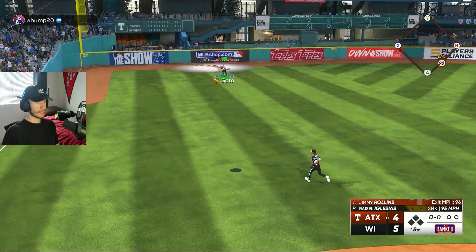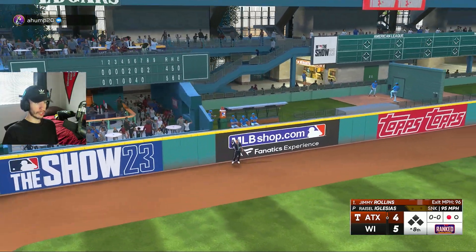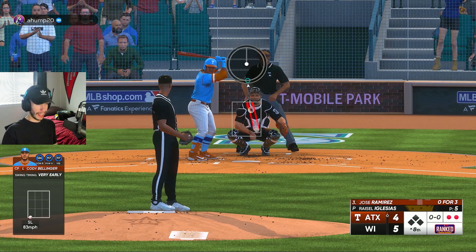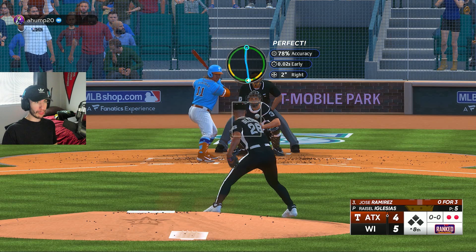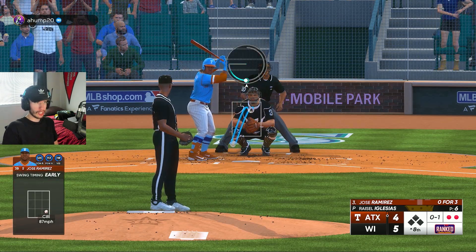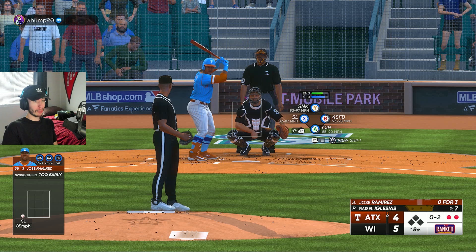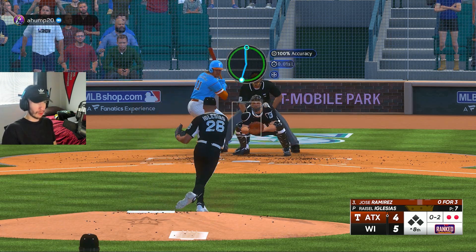That's going to be some warning track power from Jimmy Rollins — Juan Soto catches it for out number one. We strike out Cody Bellinger. I'm starting to realize I need to stop throwing as many hard pitches, because we can already see how out in front of these off-speed pitches my opponent's been. I need to stop throwing so many sinkers and fastballs right in the zone for him to hit.